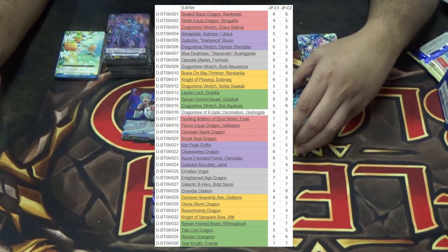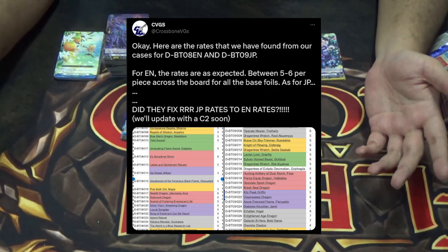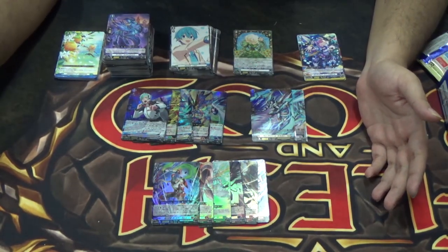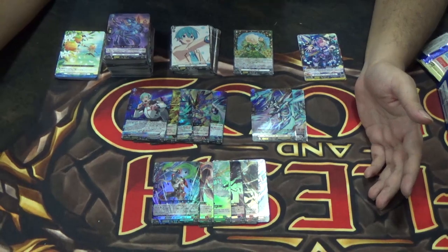For the effect triggers, we're getting one per box as well, which I mentioned earlier makes up for DBT-07. Here are the rates for the first carton we opened, and any additional cartons we have data for by the time this video comes out. You can also catch our live reactions on Twitter — link in the description below — and ask us anything about the rates for this set, not just English but also the Japanese set.